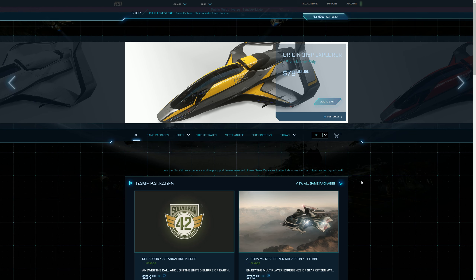Sorry about the dog barking in the background. These prices are in US dollars at the moment, not British pounds — not that British pounds is worth what it used to be. So what you do is go to one of the customization screens for the ships.